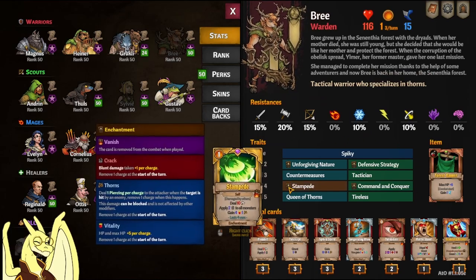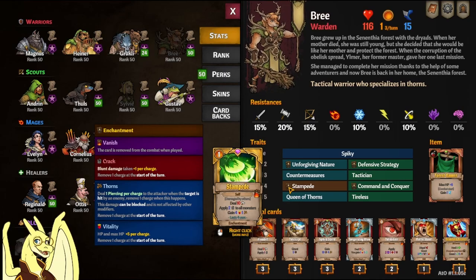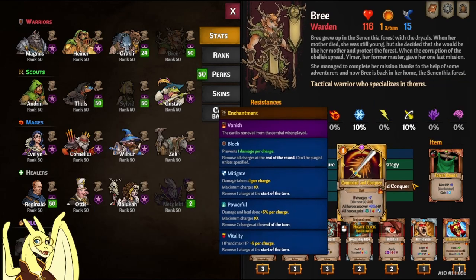Her level fours are Stampede — a pretty good damage card where anytime she gets damaged she deals 10 damage to all monsters, applies crack to them, and gives herself vitality and thorns. But Command and Conquer is a hard choice even in the DPS build. She gets seven block charges and the next four skills she plays, all heroes recover six percent HP — and since it's recovering HP it's not healing, so cards like Minotaur Horn or Golden Bell that grant bless on heal won't trigger. All heroes also gain Powerful and Vitality, and all heroes gain one Mighty Gate for each skill played.